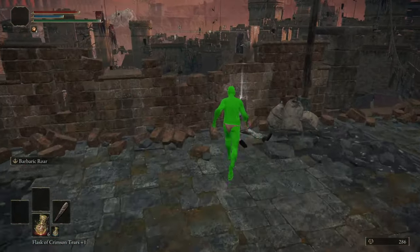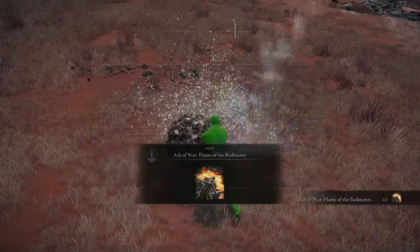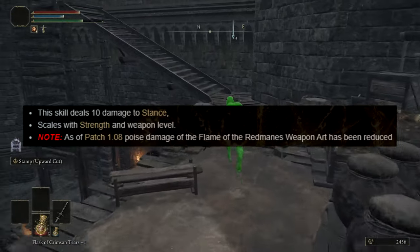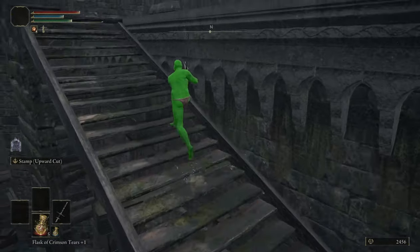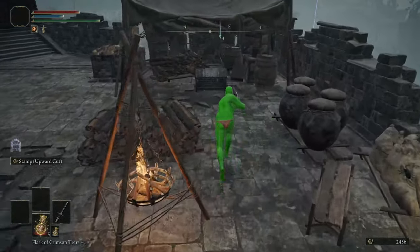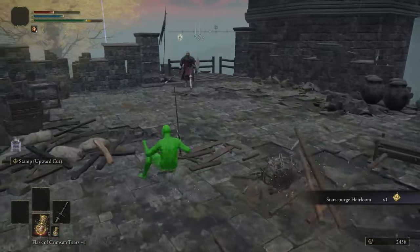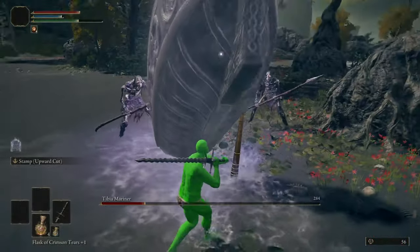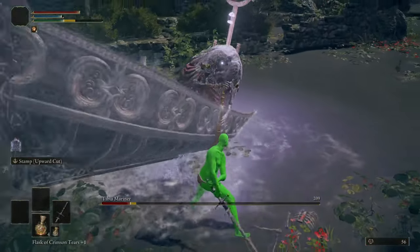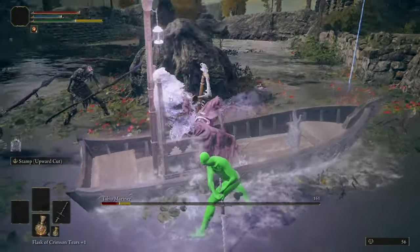I made my way to Redmane Castle to get the Flamberge. And also got the final ingredient to my weapon part of the build: Flame of the Redmanes. Sadly I quickly found out that this Ash of War has been nerfed into the ground. This used to be a very overpowered Ash of War but not anymore as of patch 1.08. Nonetheless I still wanted to try it. Because I was already near Fort Gael I also grabbed the Strength Heirloom. Thanks to the new patch Flame of the Redmanes wasn't really a good option now so I had to come up with a different idea.